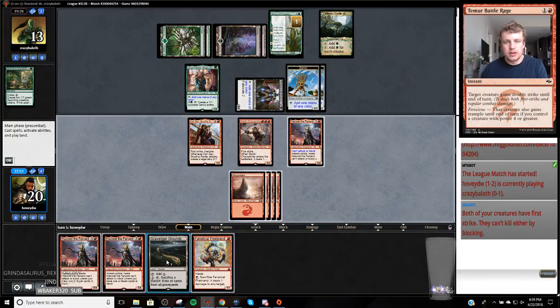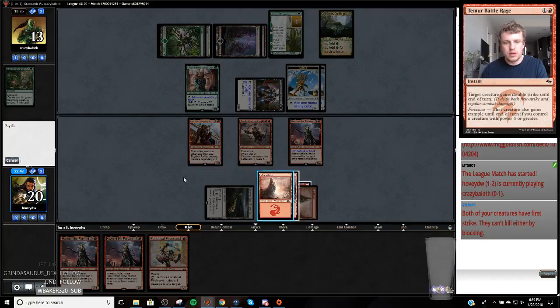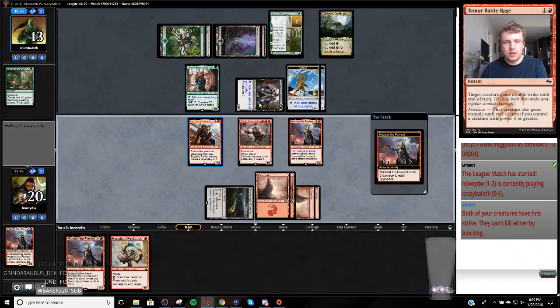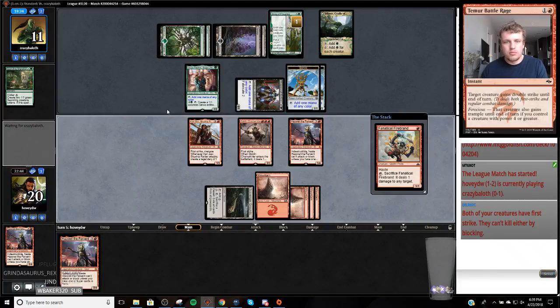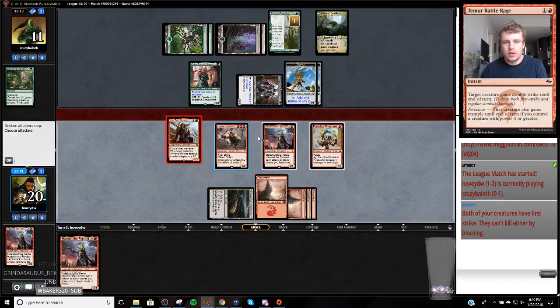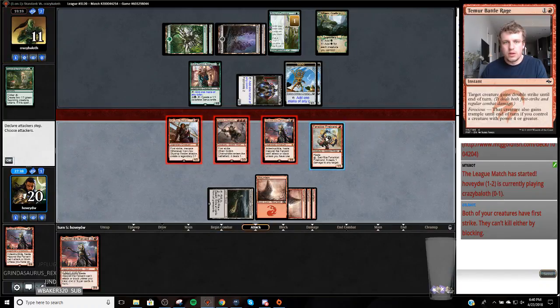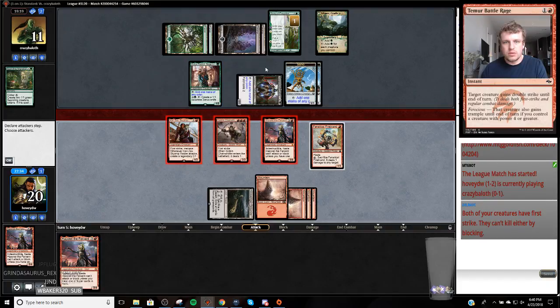That's actually a pretty good draw - now I just toss one of these. Play the Firebrand, probably hold the Firebrand back. You're right, Delray - how are you, Delray? I heard you graduated. They can't make the big Servo Token yet.